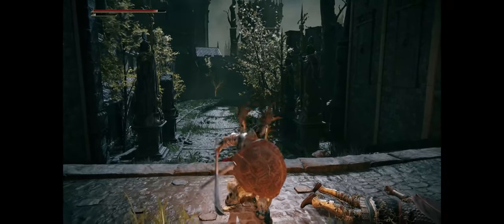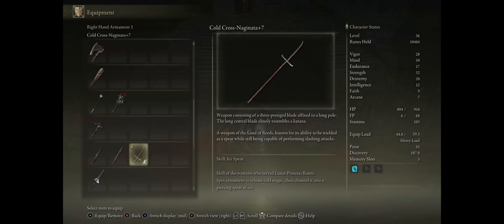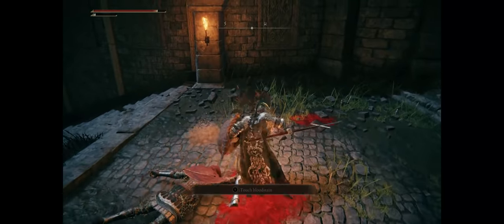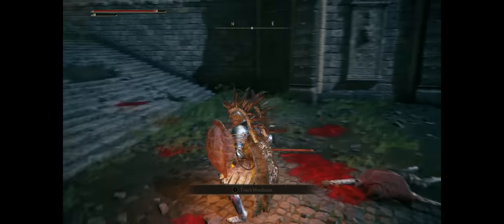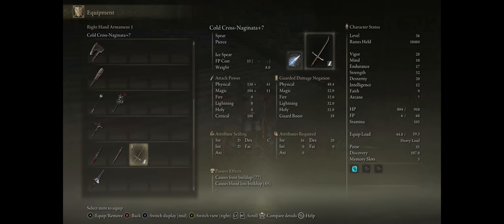Let's talk about how to get our very first powerful shield and spear weapons. For a spear, we are going with the Cross Naginata. It's very simple to find, has pretty decent range, and you can still use it to slash at enemies with a different moveset instead of thrusting if you don't have your shield up — so very versatile. It even comes with bleed damage on hit, perfect for generating blood loss.